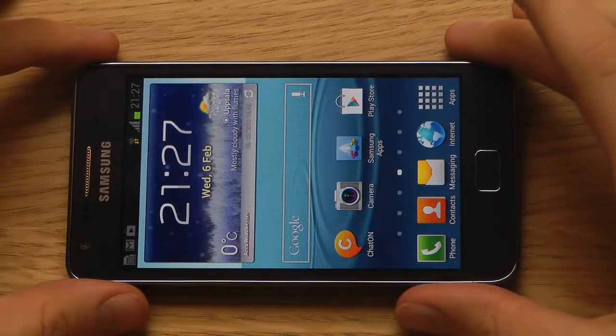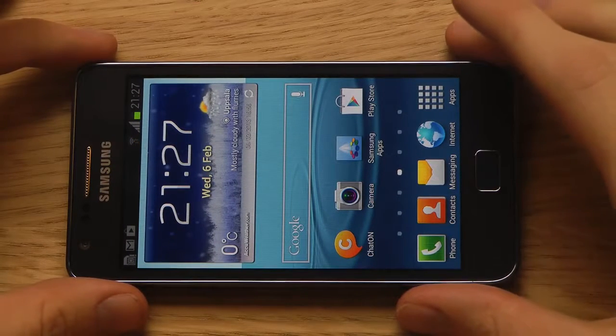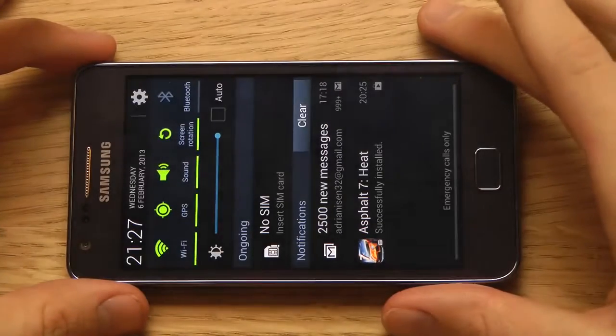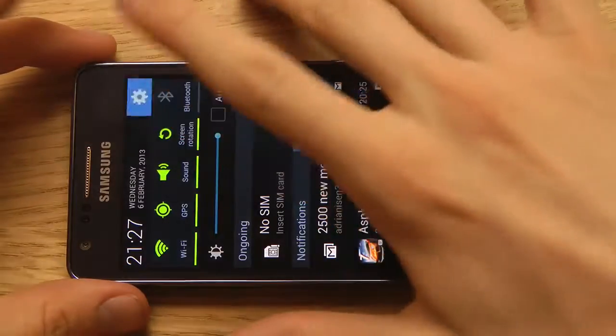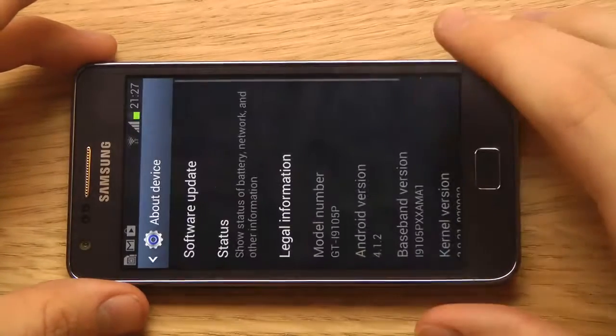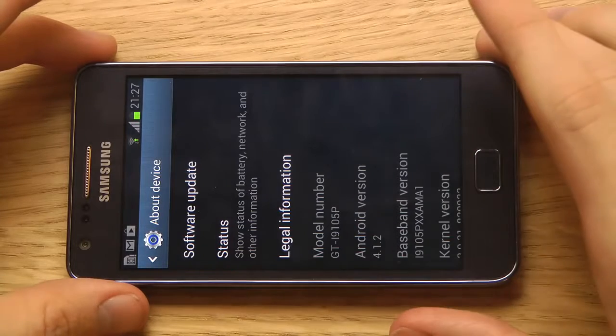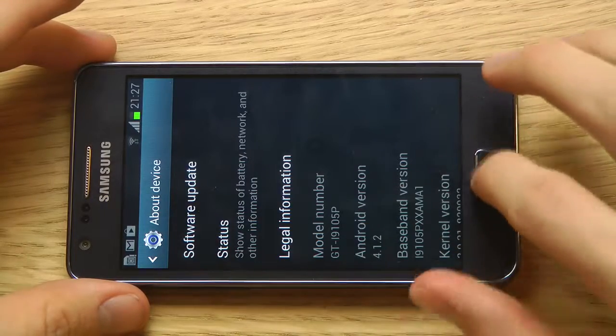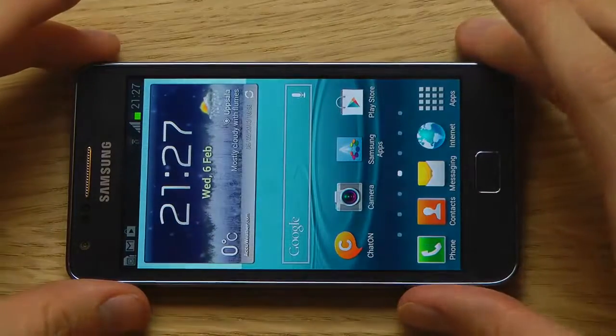Hey guys, it's time to check out another game here on my Galaxy S2 Plus. Just to confirm that this is actually the Galaxy S2 Plus, we're going to go into the Settings area, then go down to About Device, and you can see that it says GTI9105P and it's rocking Android 4.1.2.